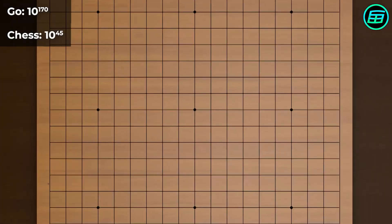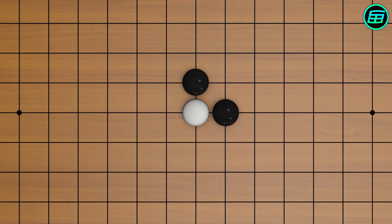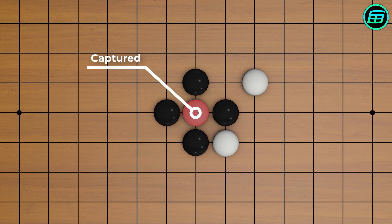The playing pieces are called stones. One player has white stones, the other black. Unlike chess, all the stones are equal, all move in the same way, and look identical. Also, stones can't be moved or taken back once they're placed on the game board, but they can be captured by the opponent.